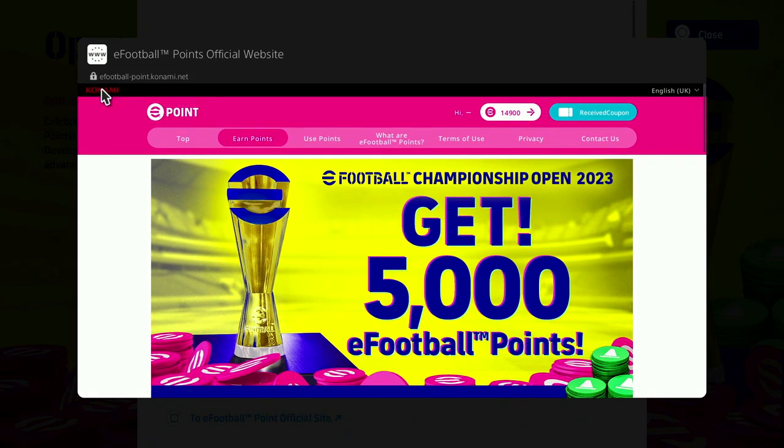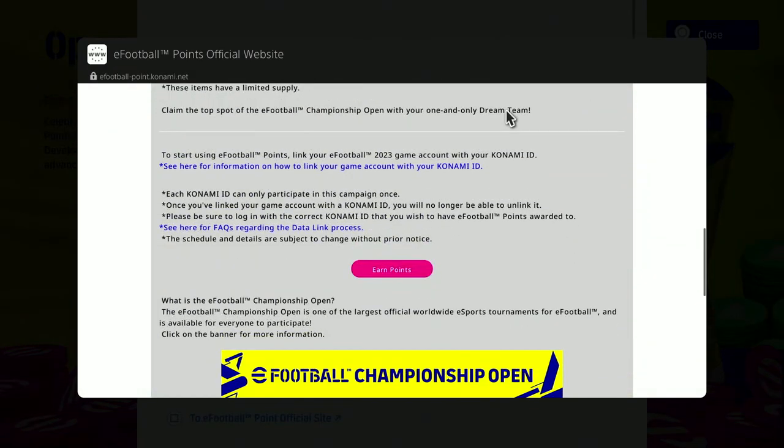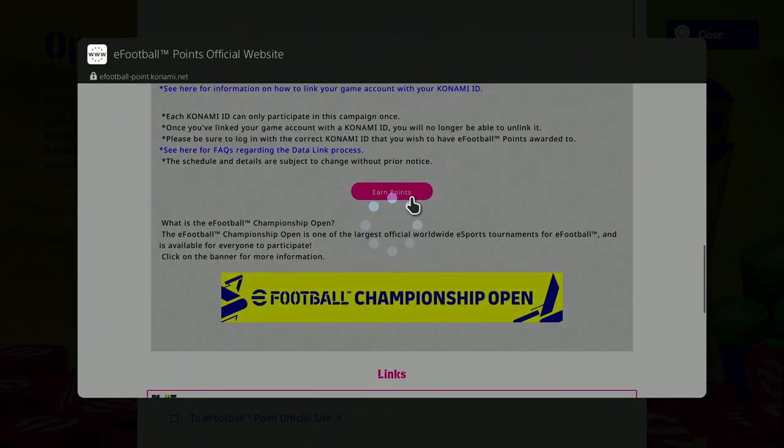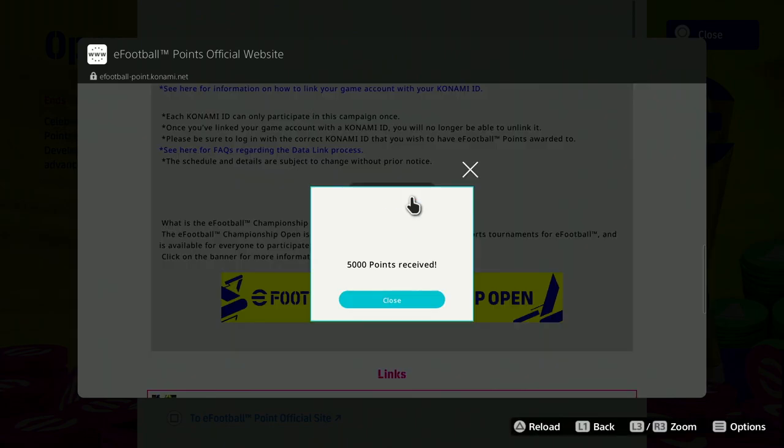Once you log in with those credentials, you will go back to this page, it will refresh, and you will be logged in. You can see at the top we've got 14,900 points. From there, go back down and click on 'Claim Points' or 'Earn Points' — once you click on that, they are going to be added instantly; they will not be in your inbox.